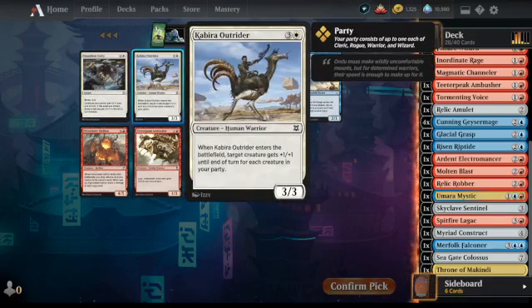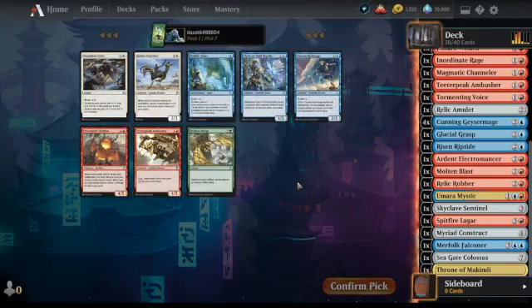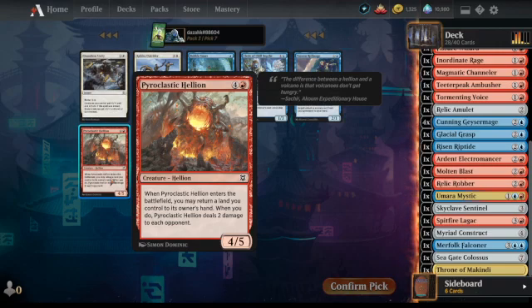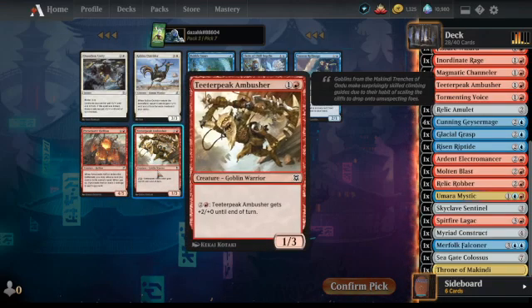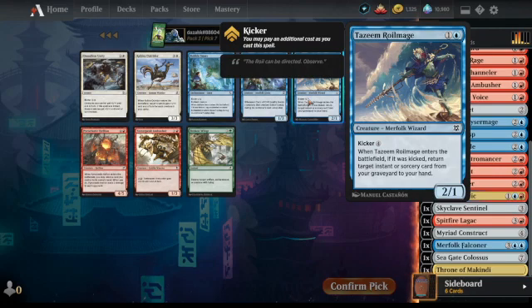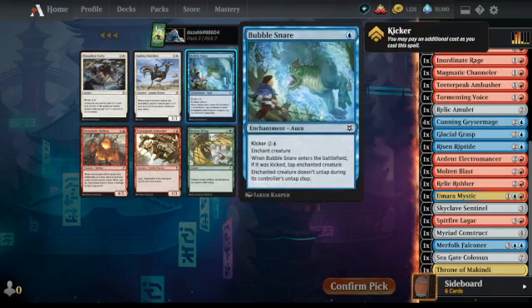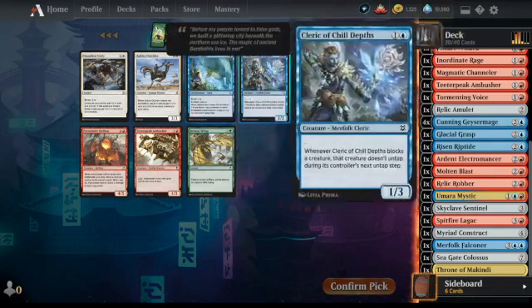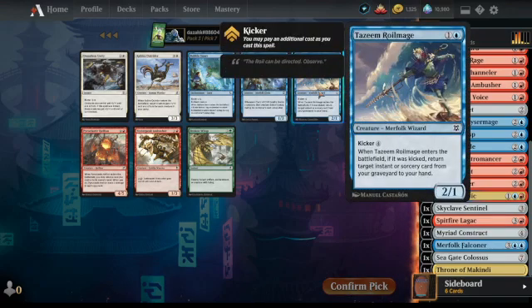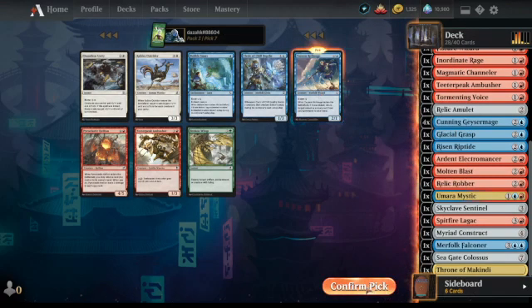We're on Pack 3 now — these are the last few selections and we haven't got much removal at all. There's a card that can let you bounce a land to do two damage directly — doesn't seem that exciting. Tazeem Royal Mage — that's one of the guys I'm looking for. But Bubble Snare is some nice removal. I can't see beyond Tazeem Royal Mage; that's just good value.